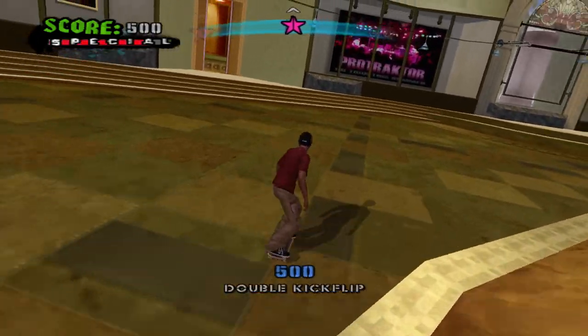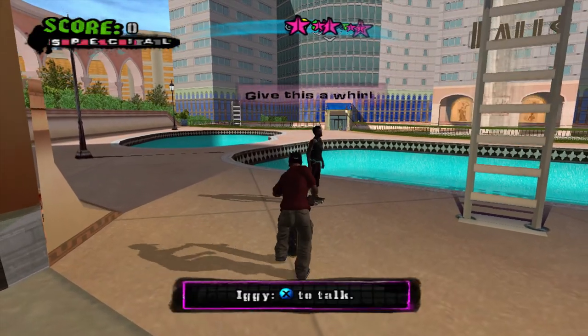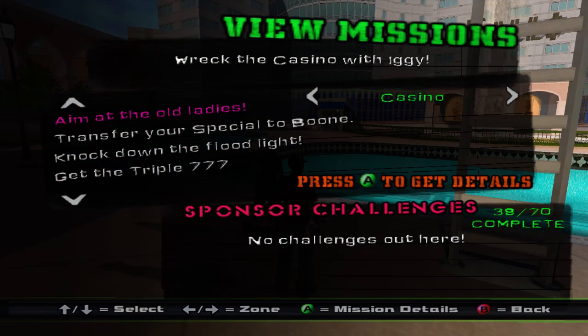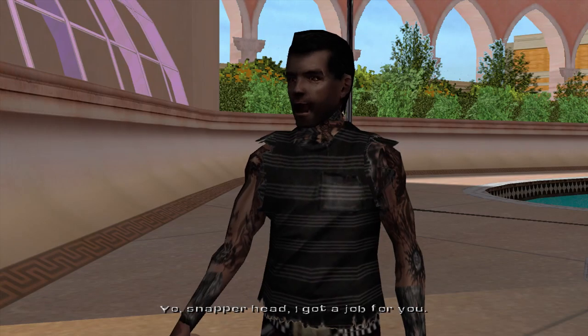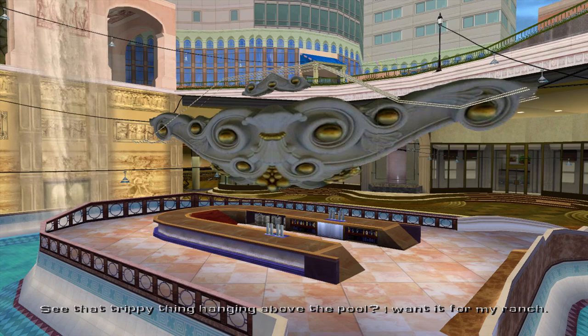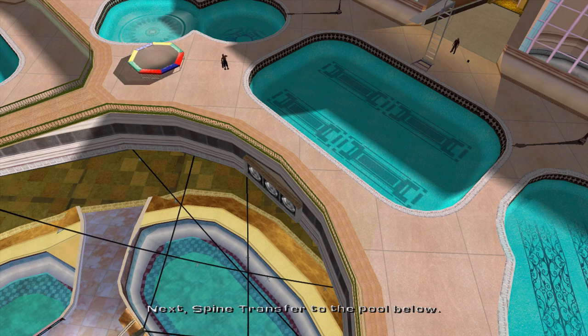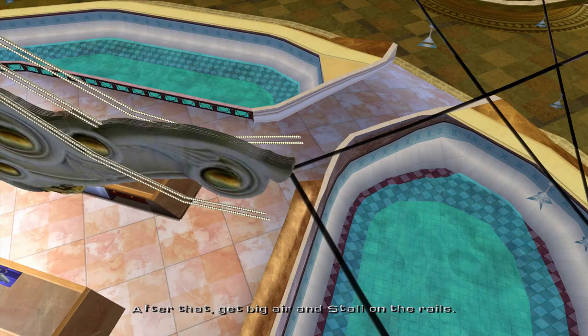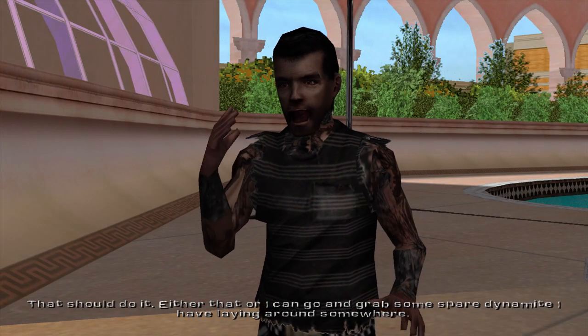Iggy's with you now — aim at the old ladies. Iggy says: 'Yo Snapperhead! I got a job for ya! See that trippy thing hanging above the pool? I want it for my ranch. It ain't gonna be easy to get to, so try this combo — acid drop off the diving board into the pool, then spine transfer to the pool below. After that, get big air and stall on the rails. That should do it! Either that, or I can go grab some spare dynamite I have lying around somewhere.' Yeah, let's try this first.